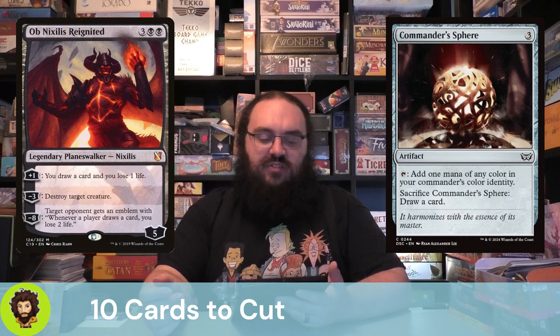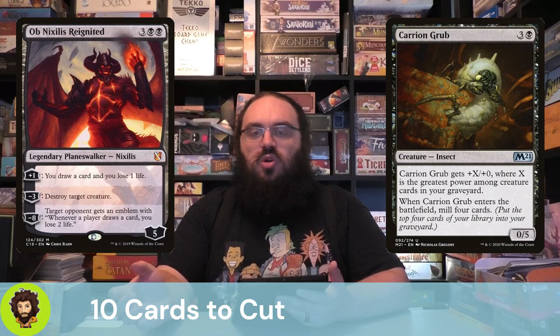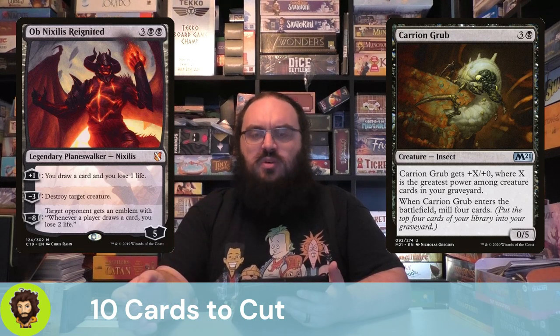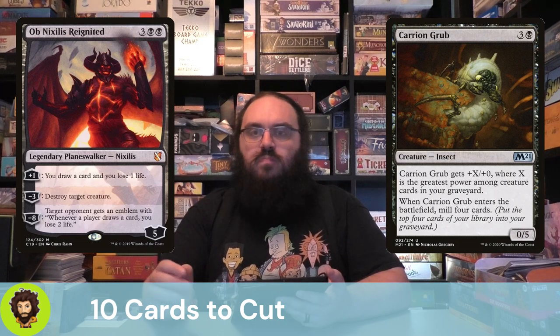Last on our list of cuts is Carrion Grub — a 4-cost 0/5 that gets +X/+0 based on the highest power of a creature in our grave. We're reanimating our grave constantly through both our commander and some of the additions, so Carrion Grub is never going to be super strong at 4 mana. There's some value in the mill-4 effect, but I don't think it's enough to keep it.